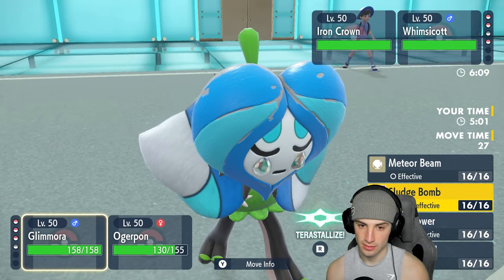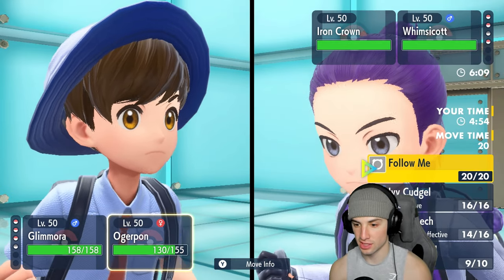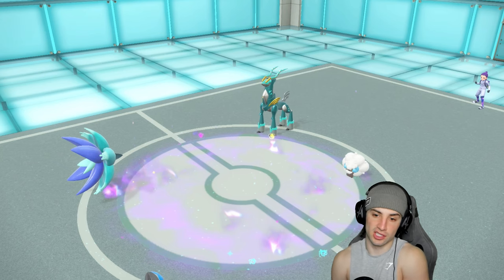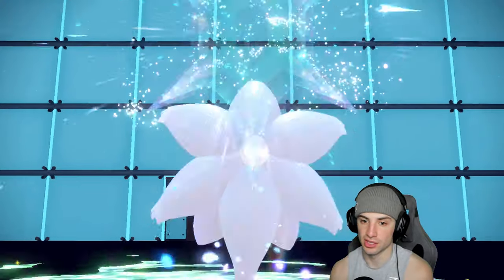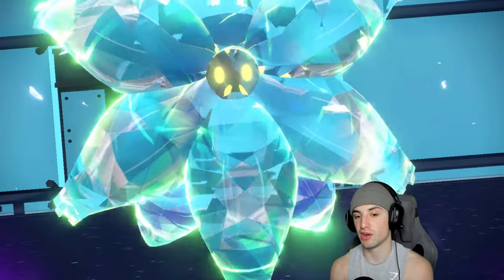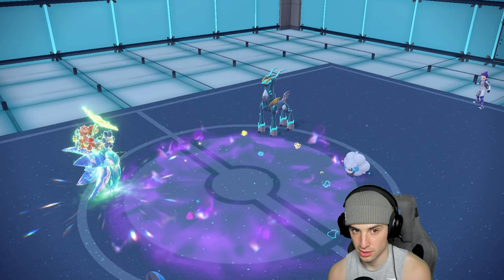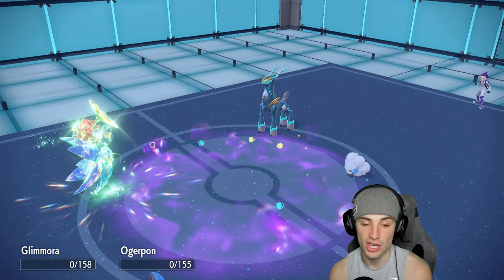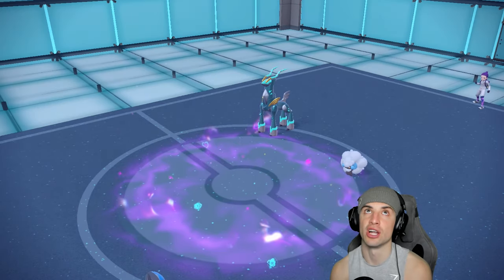Grass might have to be the play here. I'm going to Terastallize into Grass and go for Sludge Bomb. If I can survive this turn, I can Spiky Shield next turn, waste the last terrain turn, and have a shot at winning. But if they pick up a double kill, that's my problem. They're going for Tailwind and Expanding Force — can anyone soak this?